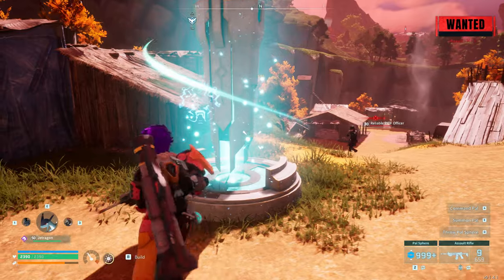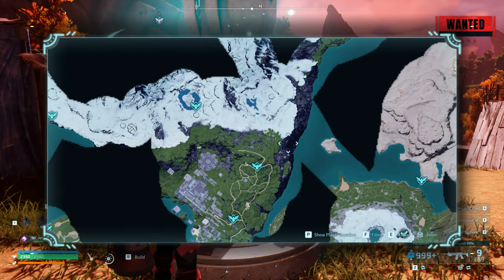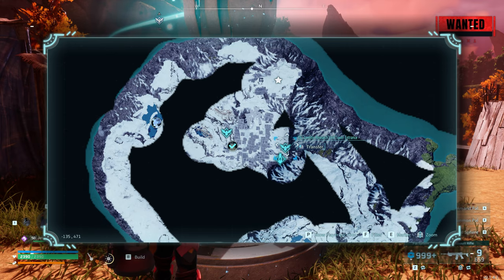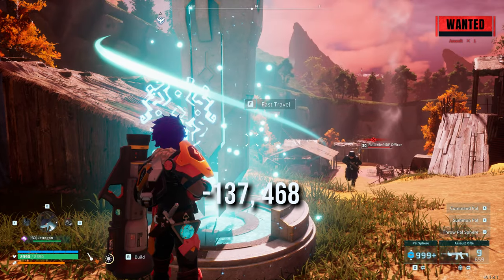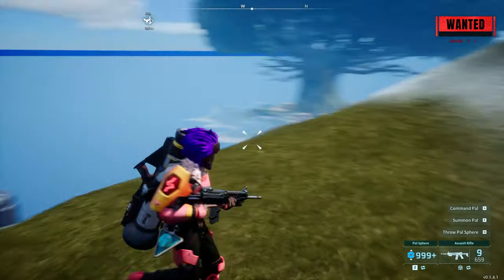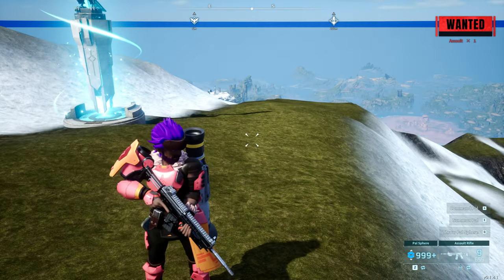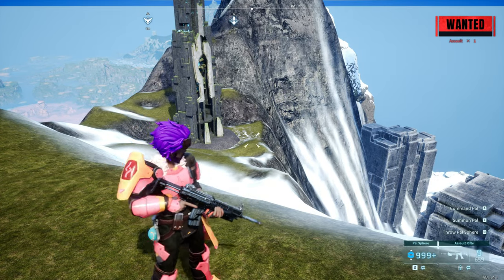We want him to come close to us, and then we're going to teleport to this location up here, which if you haven't got it opened already is minus 137468. Now once you're here, you want to wait a few seconds and make sure that he has followed you. Sometimes they don't follow you and you will need to do it again.